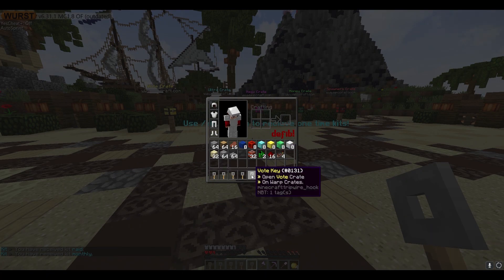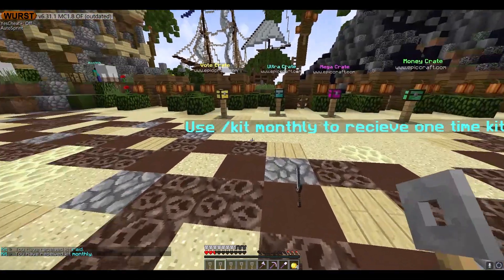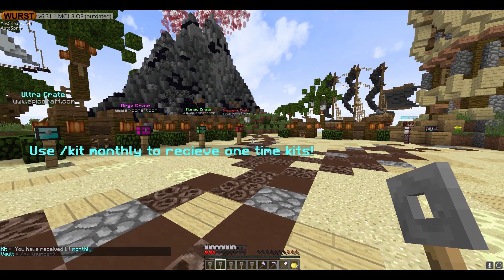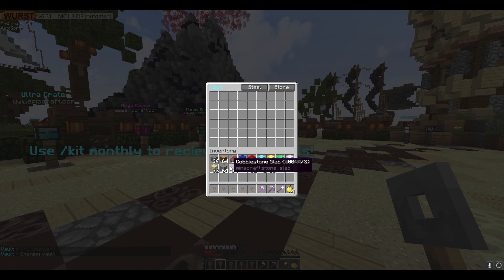Once you spawn, there's this thing you can do: slash kit monthly, which will give you all the crate keys at once. This is a one-time key.